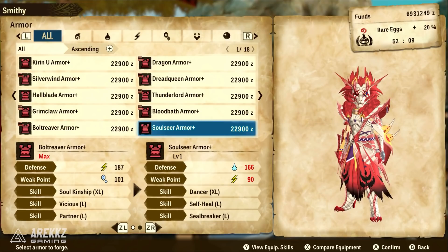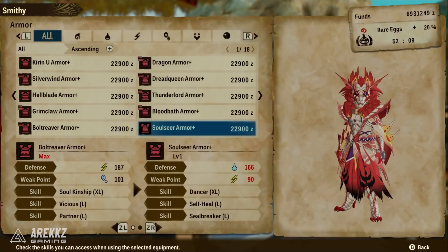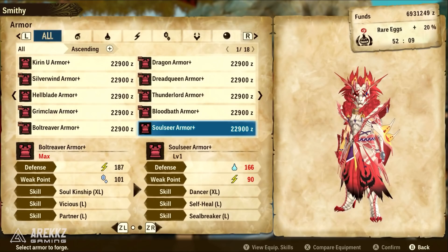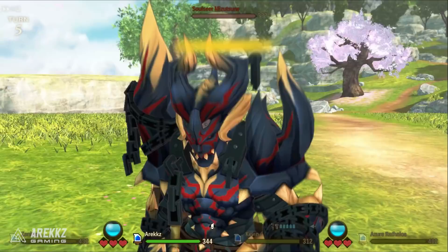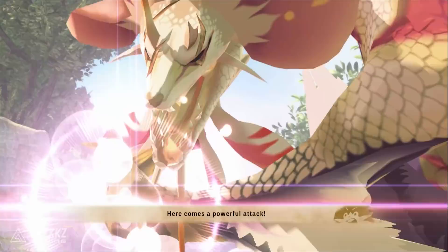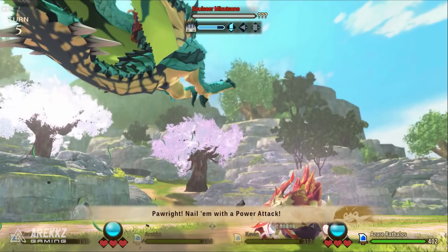The Soulseer Mizutsune armor also looks incredibly cool — I love it, especially the mask. I might just get it for the layered look even though I'm still a Galvinus fanboy. Skill-wise it has Seal Breaker Large, negating skill seal with a high chance of activation; Self Heal Large, recovering a great amount of HP at the end of each turn; and Dancer XL, which increases your speed at full HP and seriously boosts attack and defense. Not a bad set, though it'll still be hard-pressed to replace my Bloodbath Diablos armor.